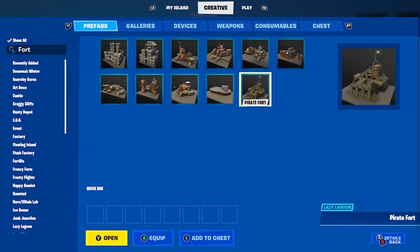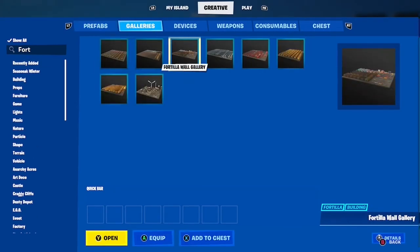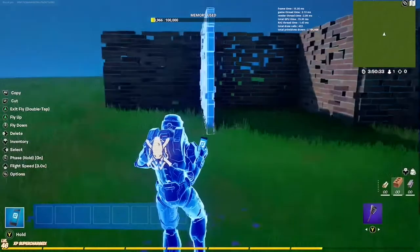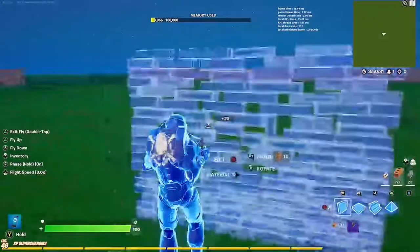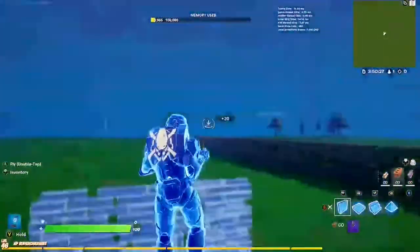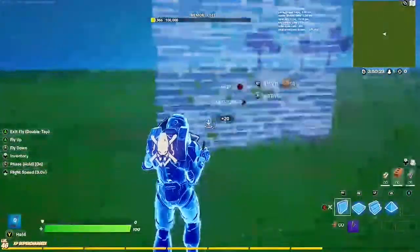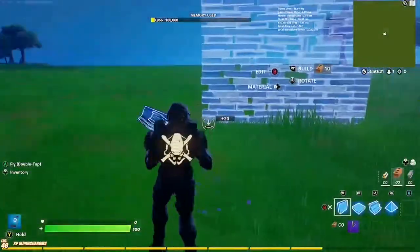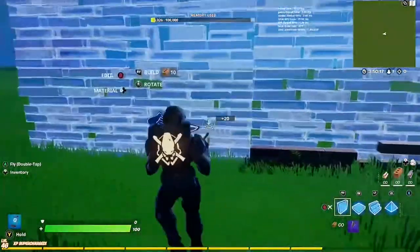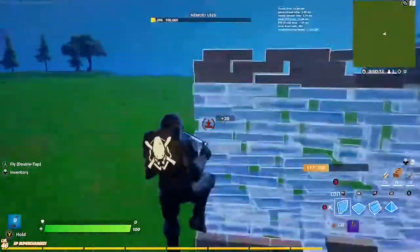You all might remember the Fortnite gnome versus teddy versus storyline — if you don't, after this video go watch it. It's basically a gnome that goes into one of the walls. It's a really rare chance and I think it's been in the game since the start.